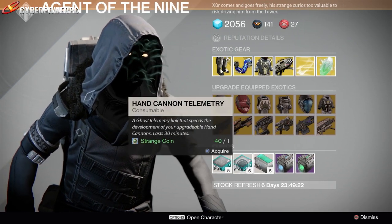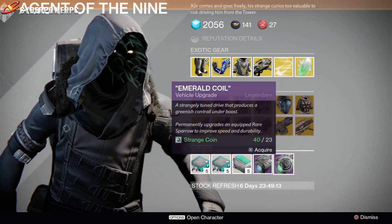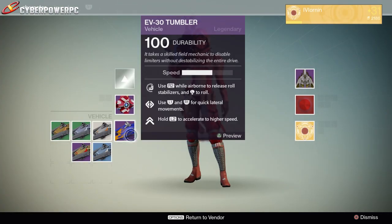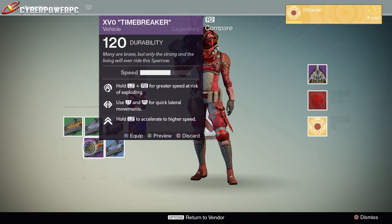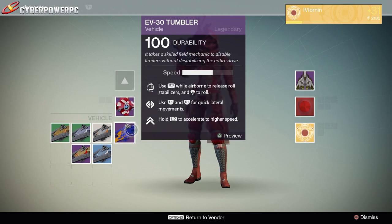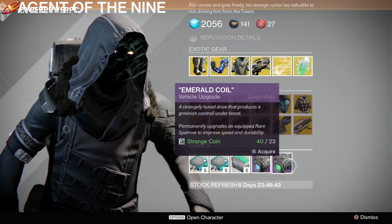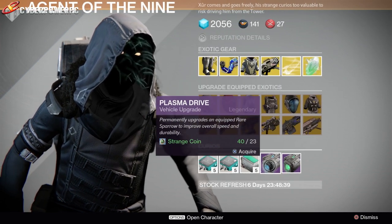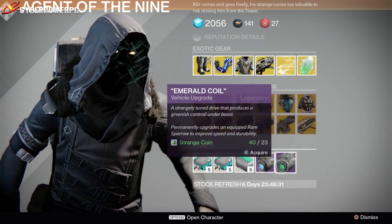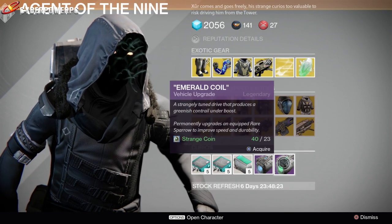These are Plasma Drive upgrades for your sparrows - these will turn a blue rarity sparrow into a legendary rarity sparrow. So if you're one of those people that don't have the Dark Below DLC and you don't have the Tumbler sparrow, you can probably upgrade your blue sparrow into a legendary from here. But honestly I'd probably just wait until you get the Time Breaker, or get the DLC. I do know the Tumbler was only available until sometime in mid-January, so those of you without Dark Below probably want to get it before that - it makes your sparrow spin around and do flips in the air, it's awesome.